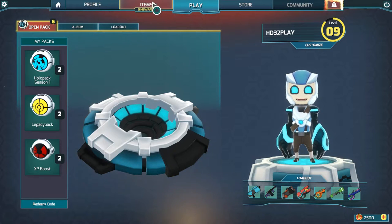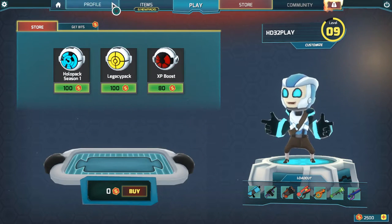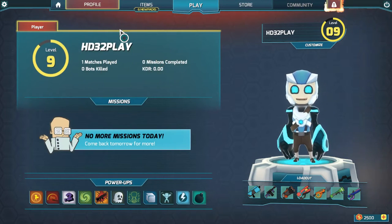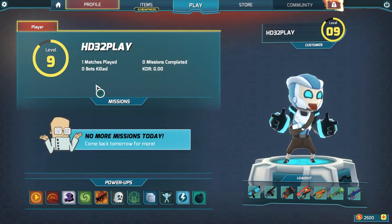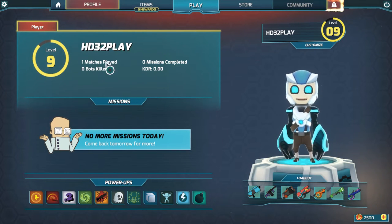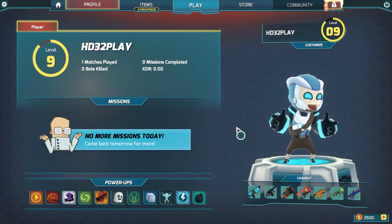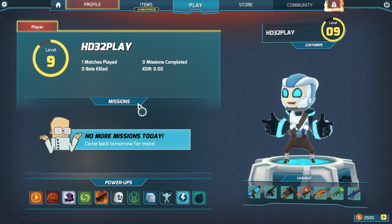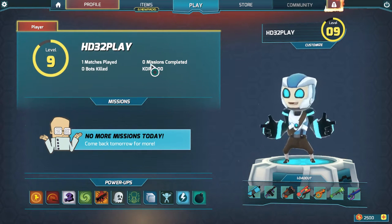The power-ups and the pickups of the guns are like Quake, and the actual movement and design is like Soldat. Let's check out the main menu first. You can see here the profile screen — I'm level 9. The stats don't actually seem to be working, or at least they don't update very often, because it only says one match but I've played more. There's a missions tab so you can do various things each day, like getting 10 sniper kills or something like that.